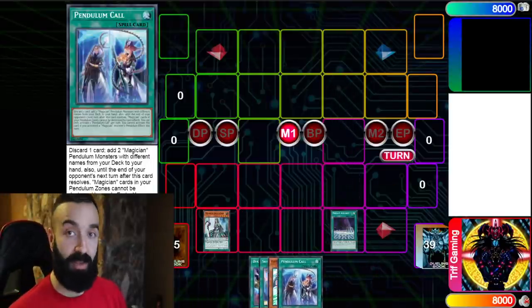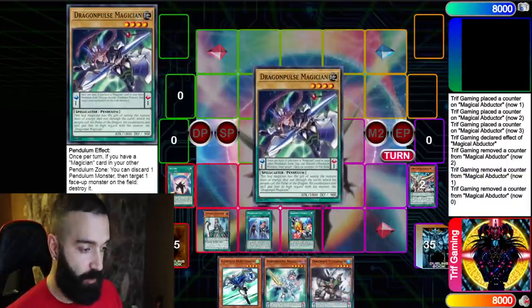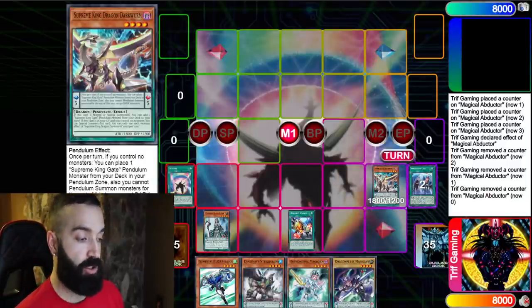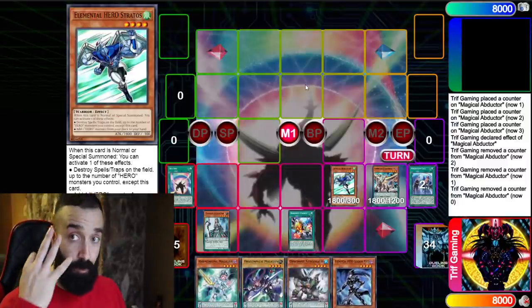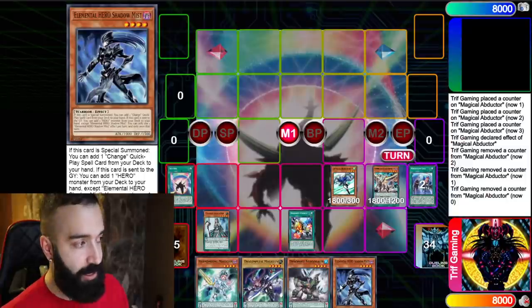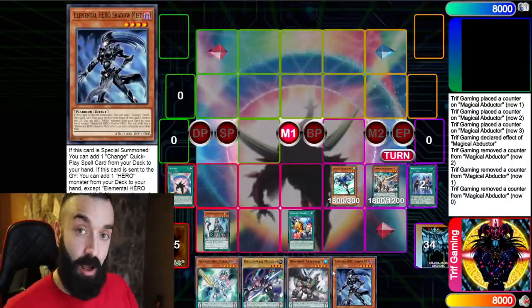This is a very complicated deck — I do not recommend it if you're not highly experienced with Pendulum. Dynamis Charge searches Dynamis, then we go Darkworm. At that point I recognize I want to make a Link 2, so I go directly search Darkworm and normal summon Stratos to get Shadow Mist. There are three ways to utilize Stratos in this deck. If you normal summon Stratos, you can Pendulum summon Shadow Mist, and Shadow Mist's effect triggers to search the quick-play spell Mass Change to make Dark Law on the opponent's turn.